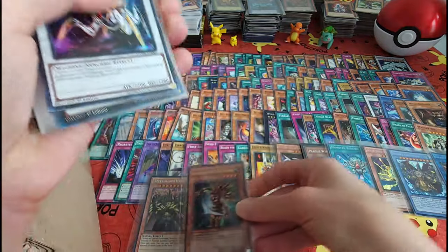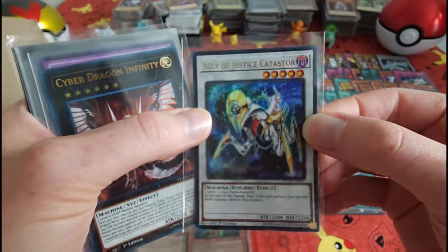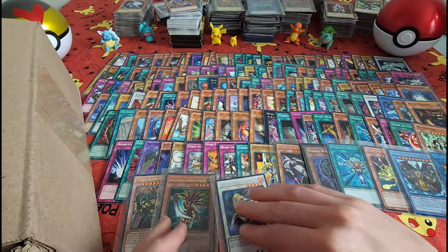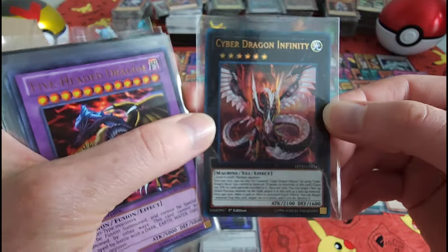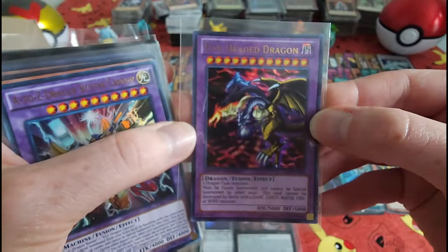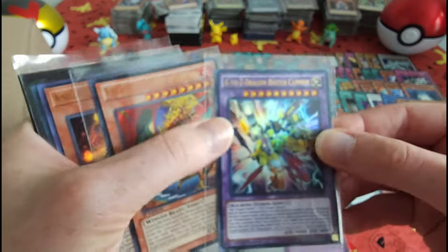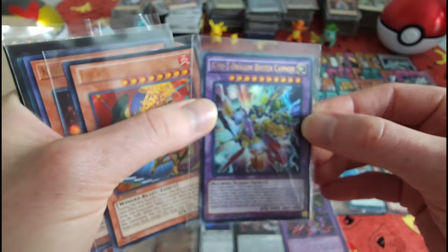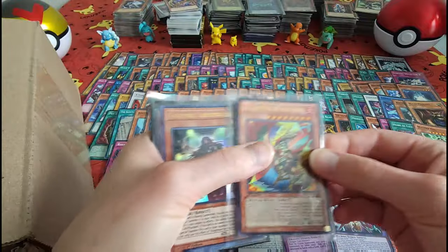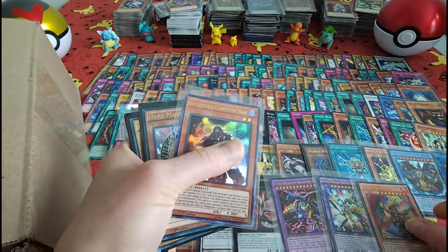Amazoness Swordswoman. Now I'll slump these over a little bit — there we go. Cyber Dragon Infinity. Five-Headed Dragon — I thought it was a Five-Hearted Dragon. Apologize for the glare on these guys — it is hard when they're in the sleeves. And obviously someone did a great job keeping them in the sleeves at Goodwill, so don't want to risk taking them out.